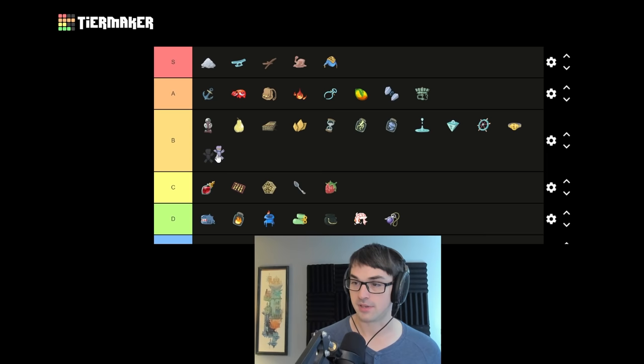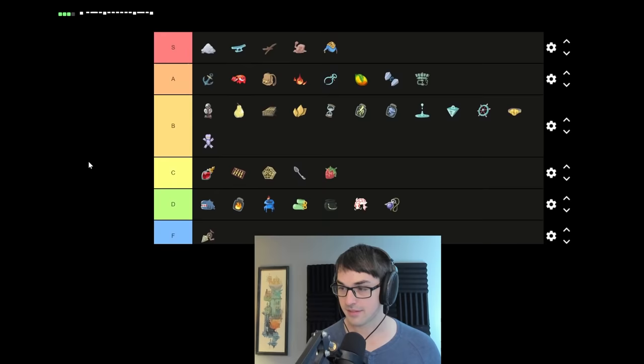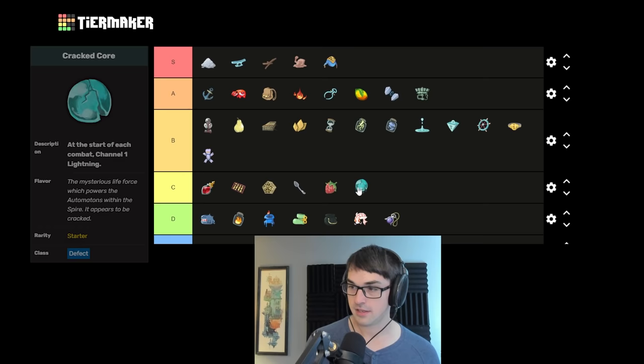Du-Vu Doll gives you bonus strength per curse you have. The higher Ascension you're on, the better this is — above Ascension 10 you're guaranteed one point of strength, which makes it pretty good, better than Vajra. I'll give it B tier. But in the rare event where you get multiple curses, Du-Vu Doll can absolutely break a run with five or more points of innate strength. Cracked Core, the Defect starting orb, is C tier — a nice little bit of starting damage and gets you started on orbs, but really not that good.